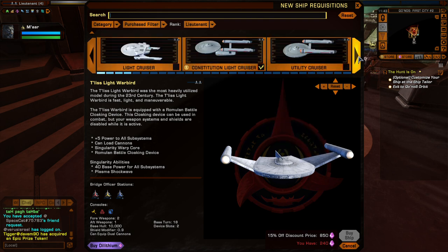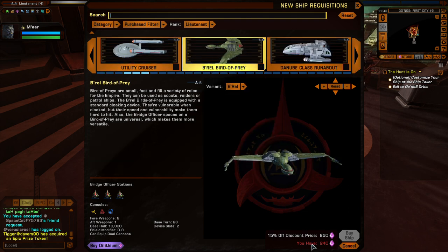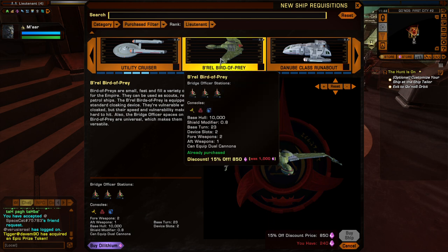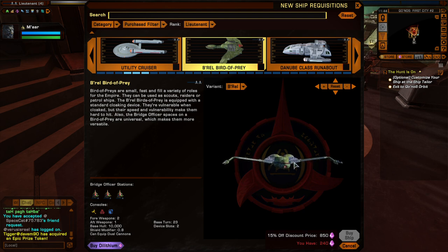This is where you can purchase new ships. As you get promoted you'll be able to get different ships. I've already got this one - this is the ship I'm flying now. These are your basic Klingon ships - you first see these in the Star Trek movies. These Klingon ships have flanking. Not all ships have it but Klingon ships do. What that means is...